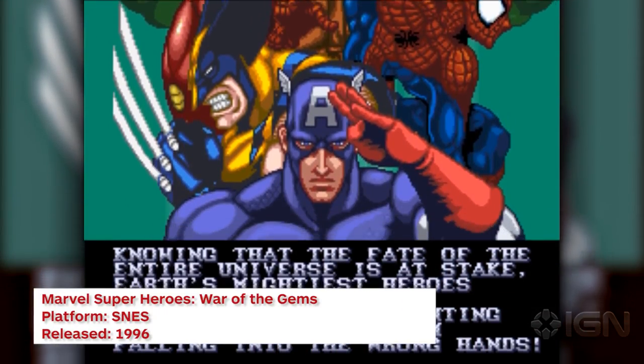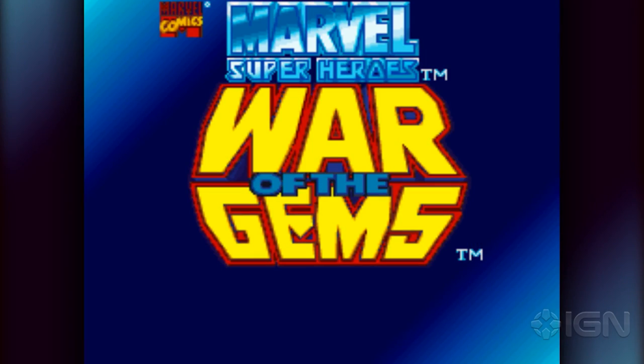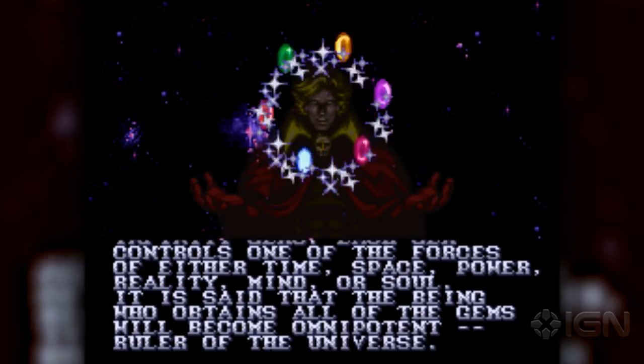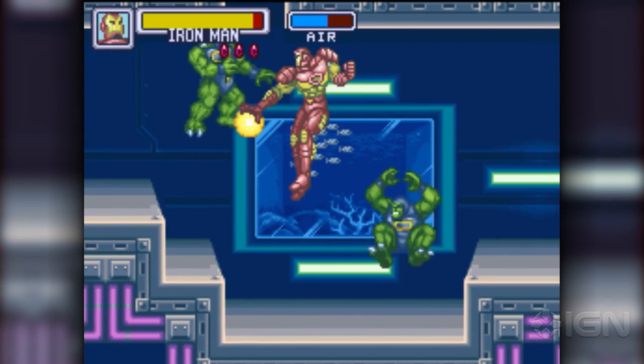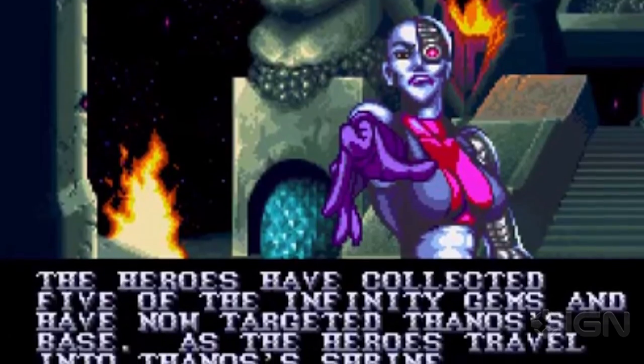One year later came Marvel Super Heroes War of the Gems, a Super Nintendo beat-em-up made by Capcom. The story of this game is loosely based on the comic series The Infinity Gauntlet, which is the same storyline that the Marvel movies are leading up to. War of the Gems even has Nebula in it, looking angry as usual.